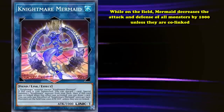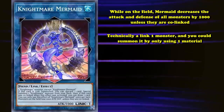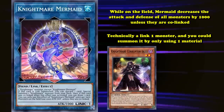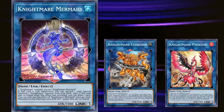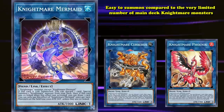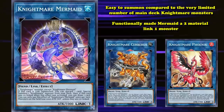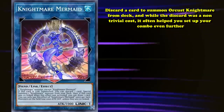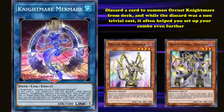Compared to the previous entries on this list, Nightmare Mermaid is a bit odd. It is technically a Link 1 monster and you could summon it by only using one material, as there are main deck Orcust monsters like Orcust Cymbal Skeleton who you could summon normally and link off. But the most common way it was summoned was just by using one of the more generic Link 2 Orcust monsters like Orcust Cerberus or Orcust Phoenix for its materials, as they were easy to summon compared to the very limited number of main deck Orcust monsters. This functionally made Mermaid a two-material Link 1 monster, but it didn't really matter given just how powerful its effect was. It basically reads that you discard a card to summon Orcustrion from your deck, and while the discard was a non-trivial cost, it often helped you set up your combo even further by ditching Orcust monsters like Orcust Harp Horror or Orcust Cymbal Skeleton to the graveyard for their graveyard effects.